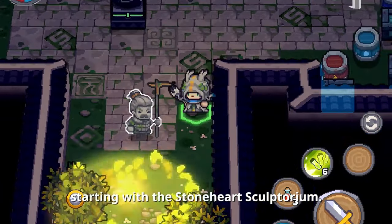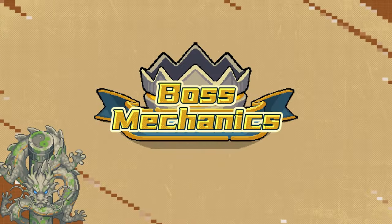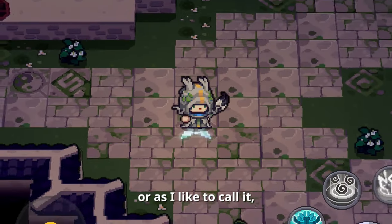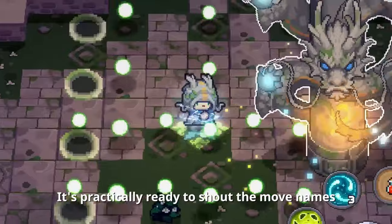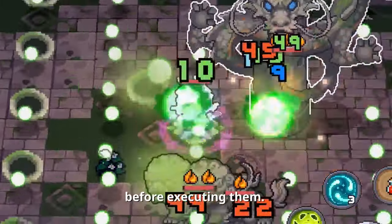Starting with the Stoneheart Sculptorium boss mechanics — the Wormcoil Gigalith, or as I like to call it, the most straightforward boss in SKP. It's practically ready to shout the move names before executing them.